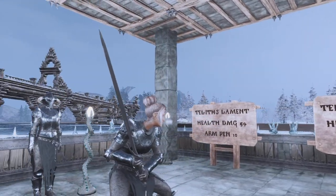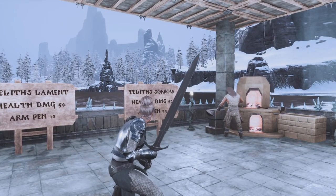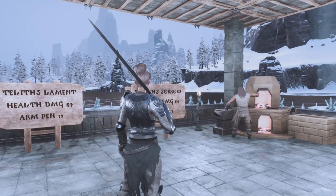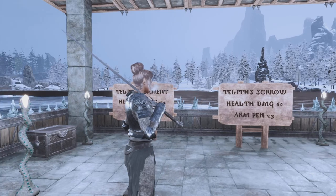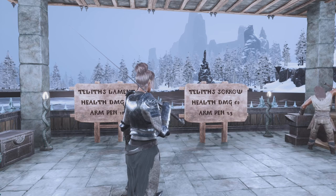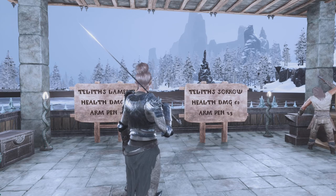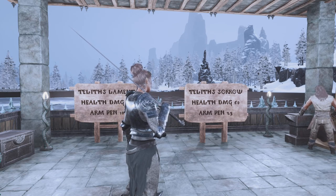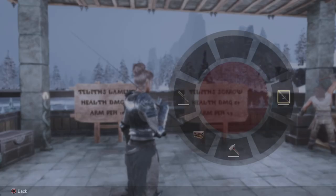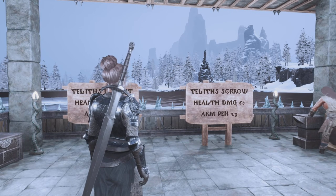Telith's Sorrow is the big two-hander — I let my thralls use this all the time. It has a health damage of 60 and armor penetration of 23. So a lot more armor pen than the Lament, and still pretty decent damage numbers. Surprisingly though, these aren't star metal grade weapons — they're actually made with hardened steel. So decide which one you're going to focus on. Personally I would highly recommend Telith's Sorrow first, even if it's for one of your thralls.